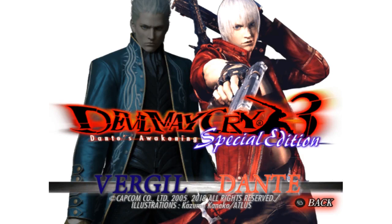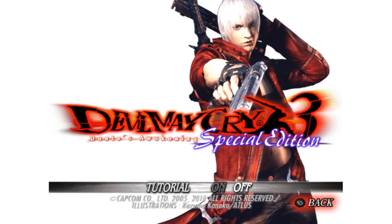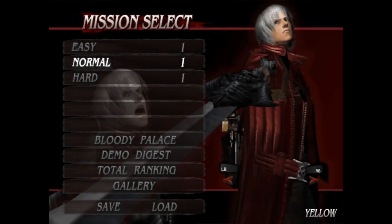So at the beginning of Devil May Cry 3, with no explanation, you have to pick between a gold and a yellow orb. In essence, what this decides is which continue system you're going to use. The yellow orb means that when you select continue after you die, you'll start at the beginning of the mission, and when you use the item yellow orb when you die, you'll restart at the beginning of the room.